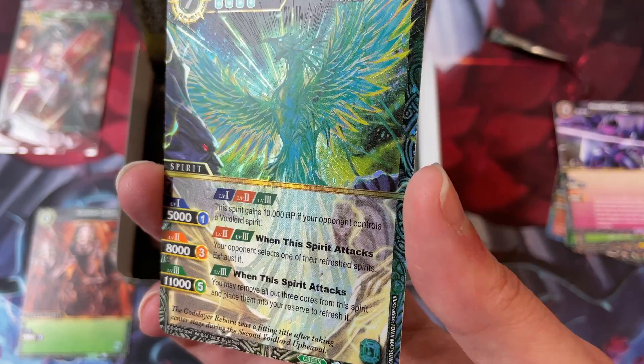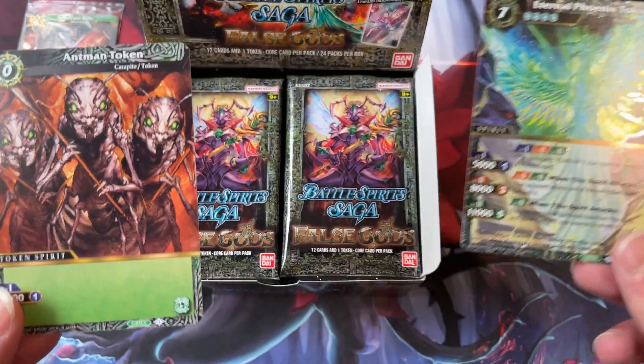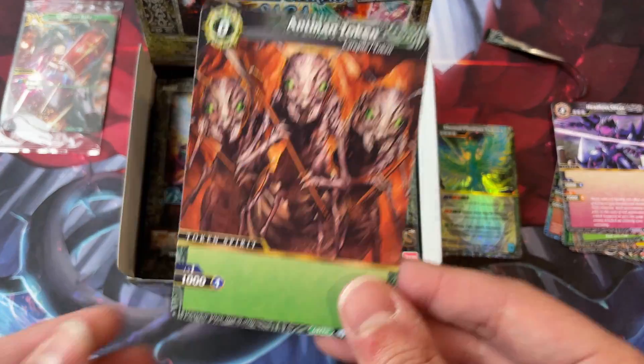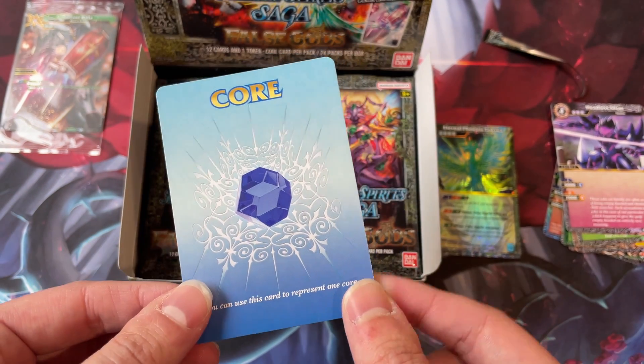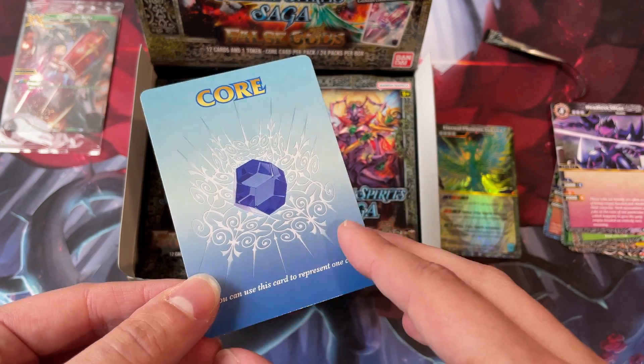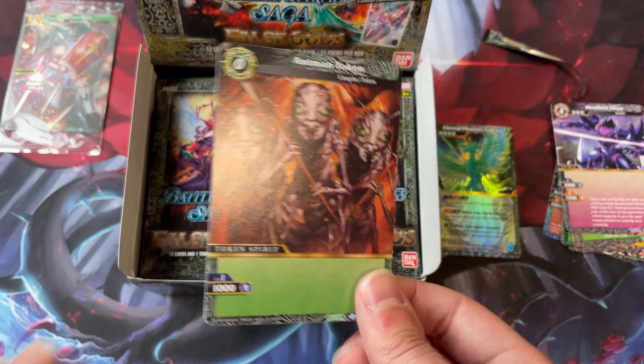The X-Rares still look really good. And you'll notice that we also got a token. I didn't know this until yesterday — the tokens double as the core cards. I had the impression that they were separate, but no, they're the same.